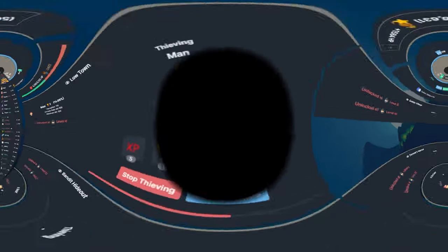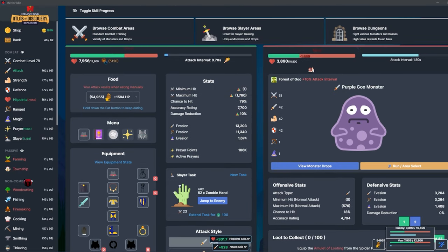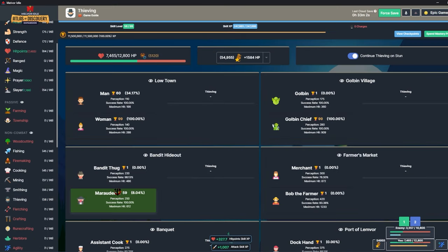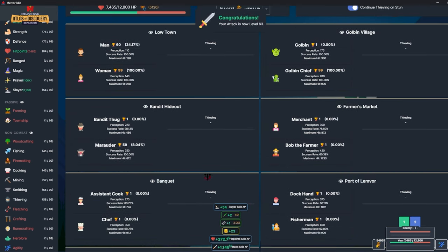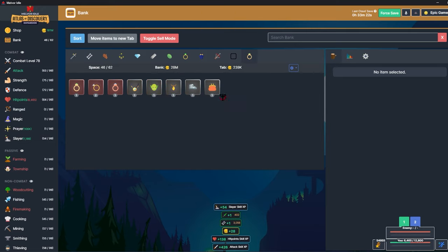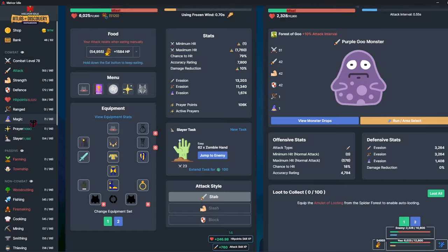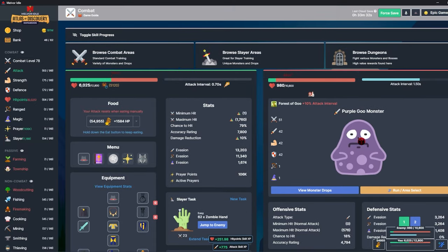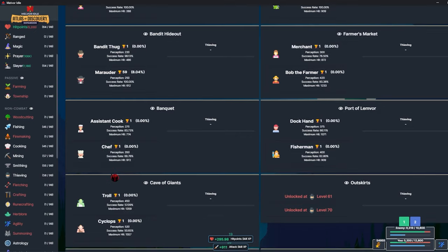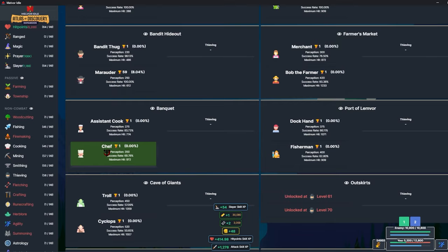Hello everybody and welcome to episode three. Sorry if I sound a little gross, I'm feeling pretty sick. Since last video I've been working through thieving a lot — I've run through a bunch and got all the thieving gear I want. I've got the thieving cape on right now because I don't have any other cape to replace it. I've also been leveling up combat while trying to get the elite amulet of defense.